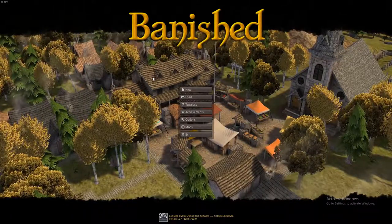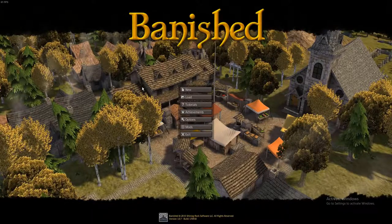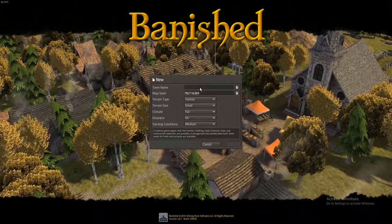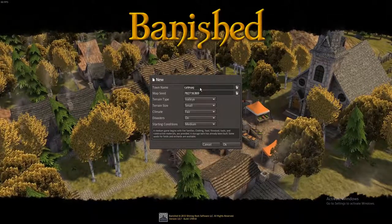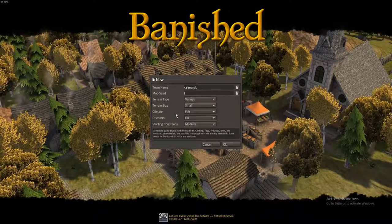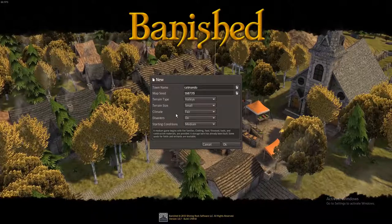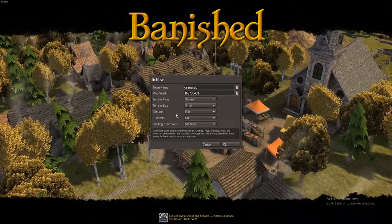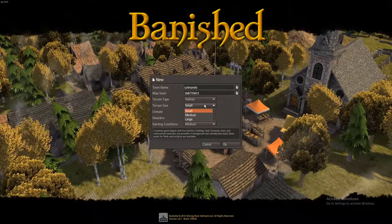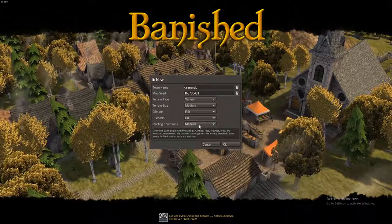If you guys want to see more of this series, don't forget to leave a like and subscribe if you haven't already. Without further ado, let's crack on. New game — town name, we'll call it Katmandu. Map seed, we'll do something random: 1, 6, 8, 7, 3, 5, 4, 3, 1. Terrain: valleys. Terrain size: medium. Climate: fair. Disasters: on. Starting conditions: medium.